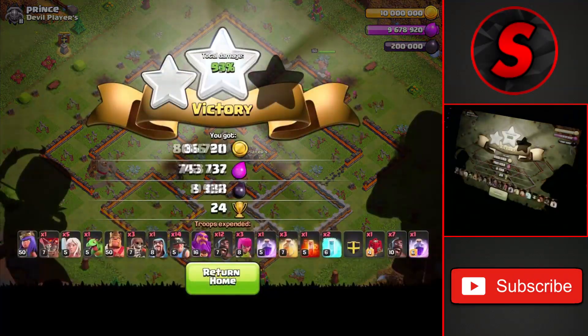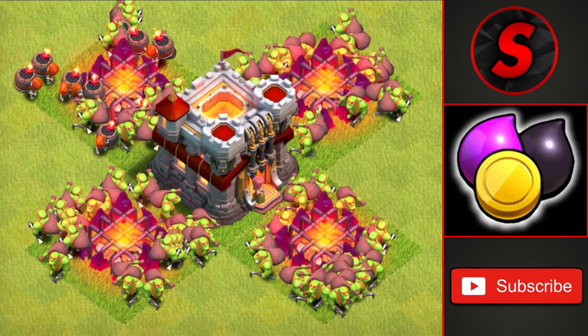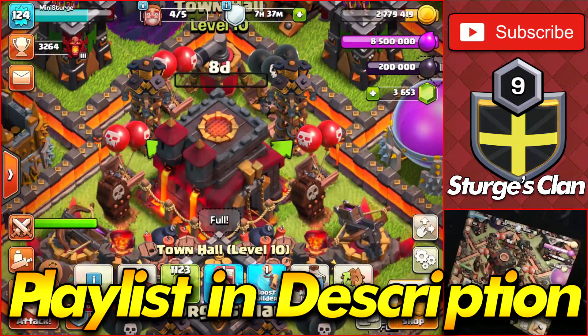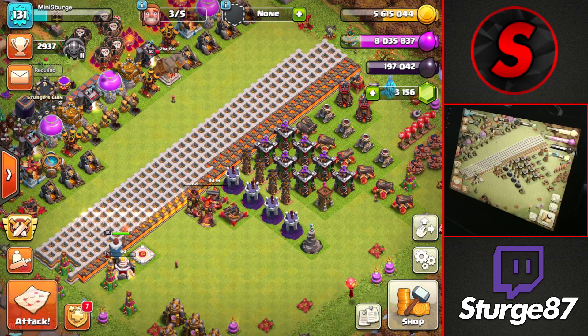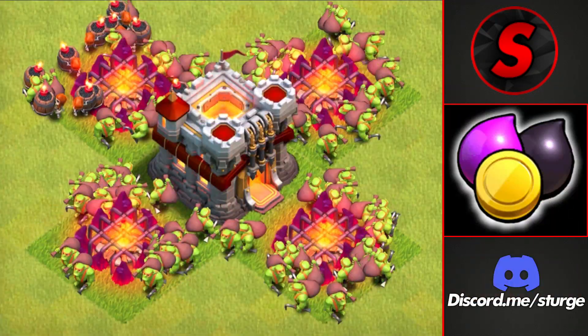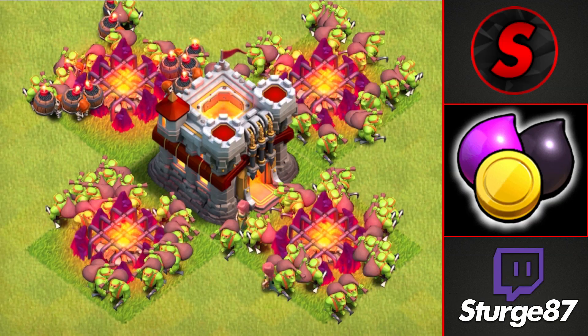This is a very good pushing and farming attack strategy since you can do both at the same time — getting the three-star for all the loot while also gaining trophies. That's the final attack strategy of the day! If you want to see more Town Hall 11 content, I'll have a link to the playlist in the description. If you enjoyed the video, make sure to leave a like and subscribe if you haven't already. See you in the next one — peace out!